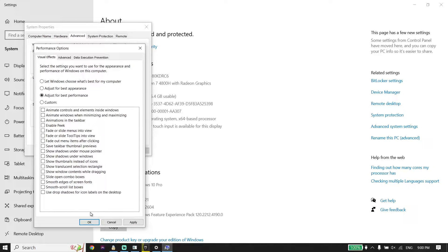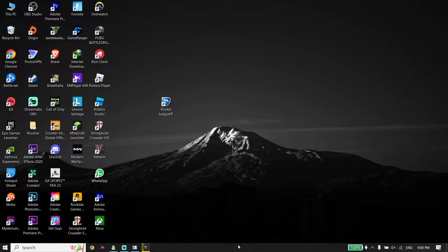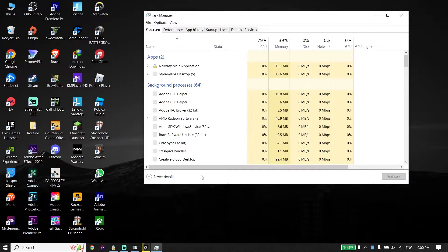After that, right-click on your taskbar, click on Task Manager.